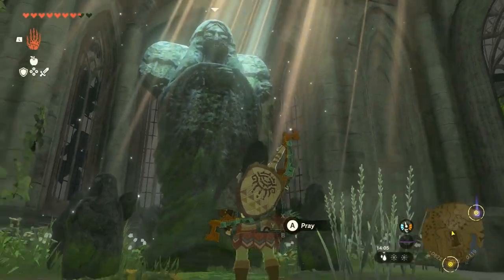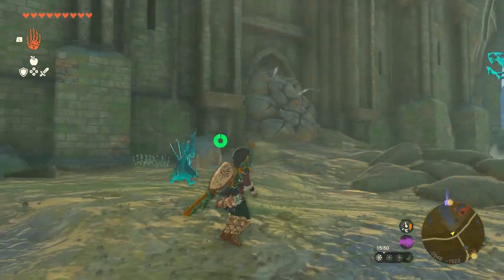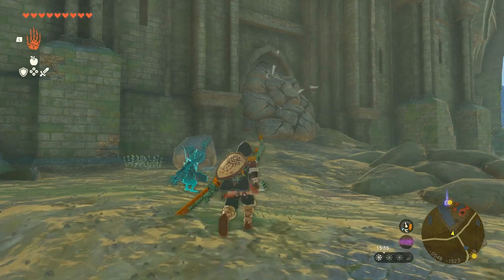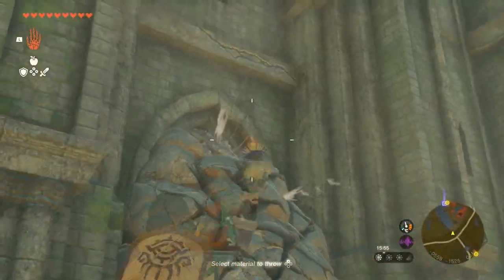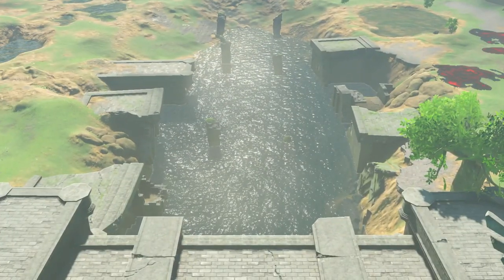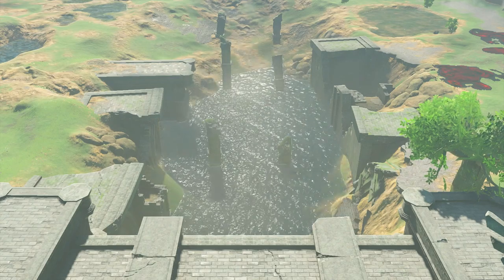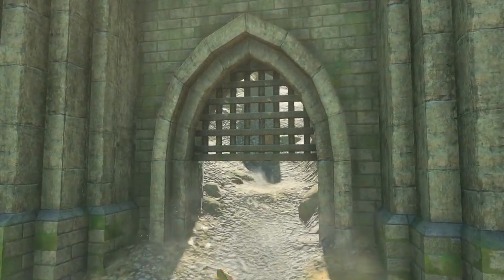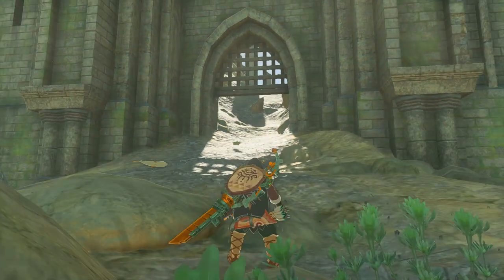After talking to the statue, head to the north side of the Great Plateau. This would have been near the Magnesis Shrine in Breath of the Wild. We're on the lower level just outside and you'll see the water leaking out of these stones. You can use a bomb flower or a weapon and fuse it with one of the many rocks laying around to build a stone hammer and smash this.